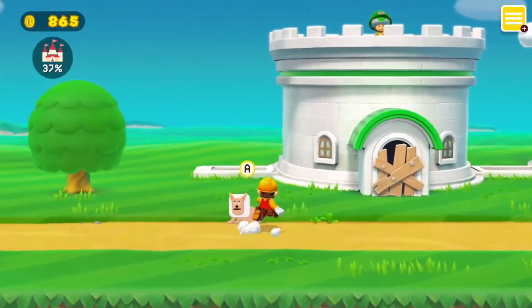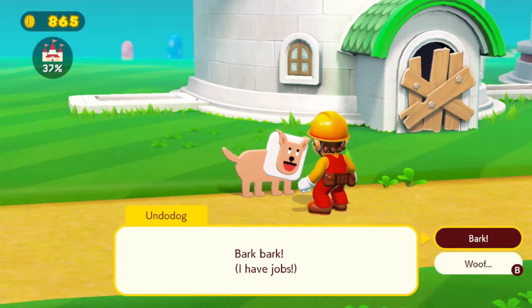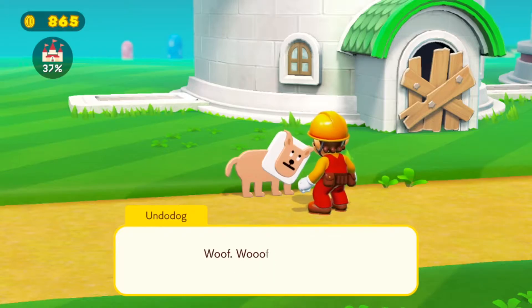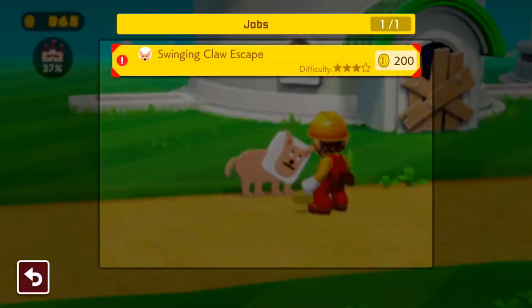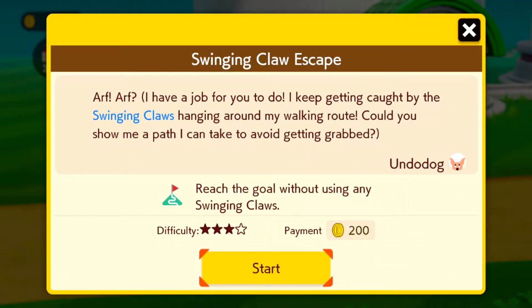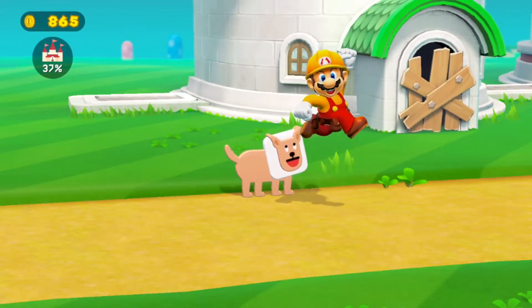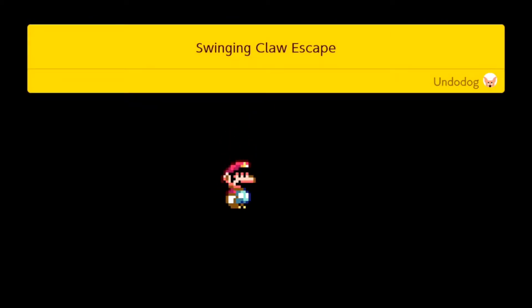Let's go to the left side — it's that dog that erased everything. 'Bark bark, I have jobs.' We'll go with Wolf. 'Swinging Claw Escape' — the Undo Dog needs a path to avoid getting caught by swinging claws on his walking route. Reach the goal without using any swinging claws. Difficulty three out of four stars, payment of 200 coins. This might prove to be a bit troublesome.